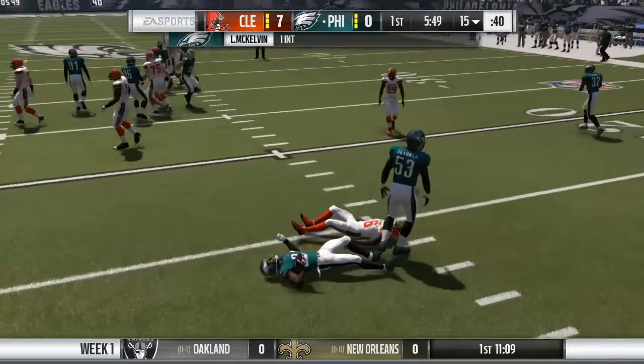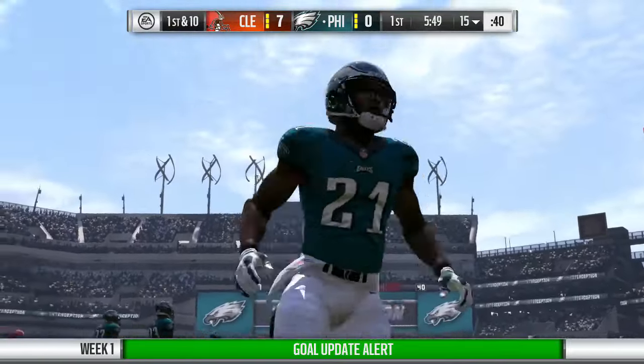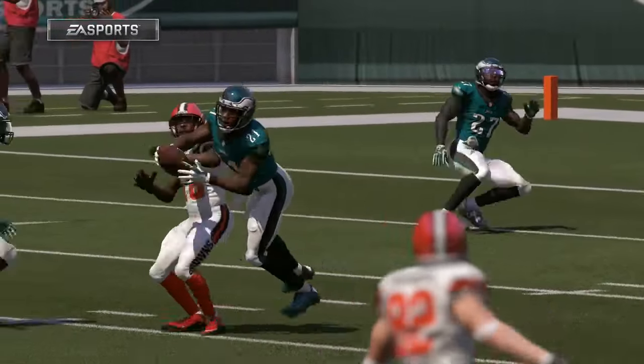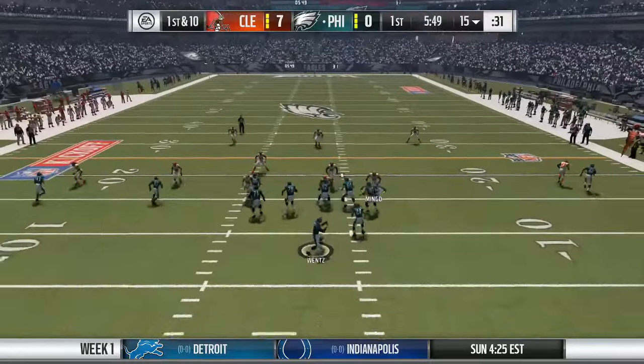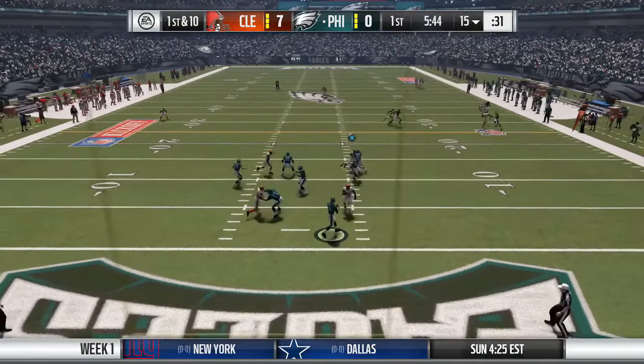RG3 throws to Andrew Hawkins, but it's intercepted by McKelvin. Robert Griffin III throws his first interception of the day. That one is due to Hawkins giving up on the ball — he was basically playing defense after that, knowing he couldn't get it. We're probably not going to look to Andrew Hawkins for the rest of the day based on that great defensive play by McKelvin.